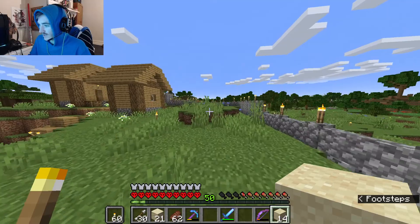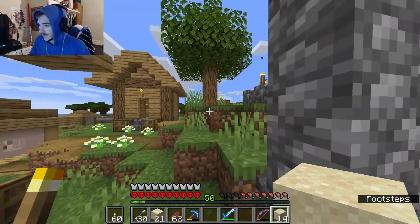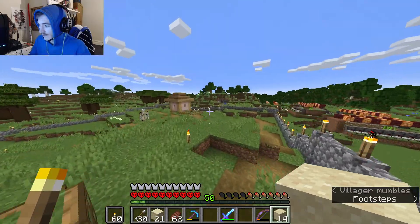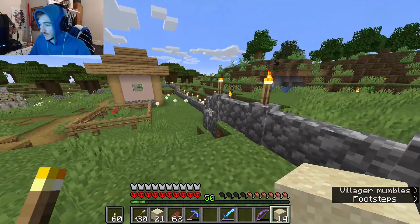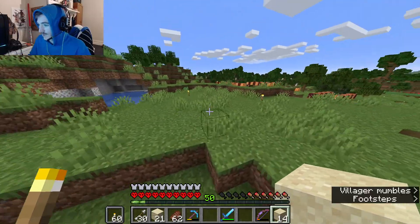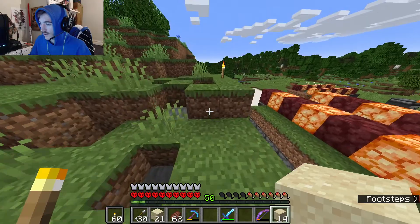I'll just quickly show you guys the rest of the outside of the base. I haven't done a lot outside — it's pretty basic stuff. It doesn't look nice or anything. I pretty much just put this wall up straight away so the villagers wouldn't die. I really didn't want to have to change location because my villagers died, so I tried to keep them safe.